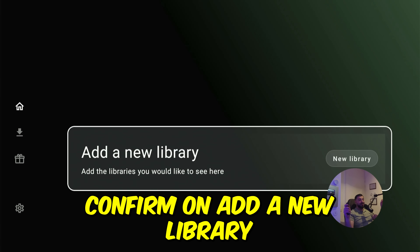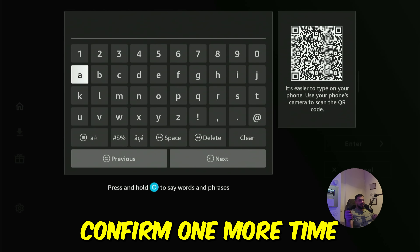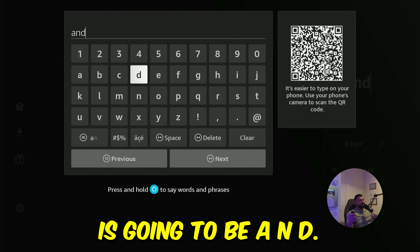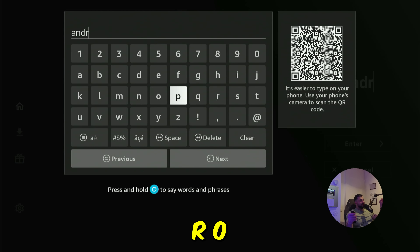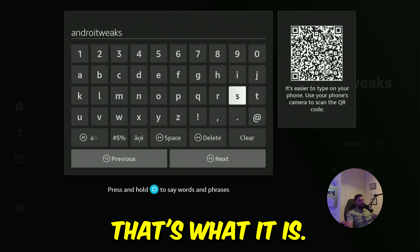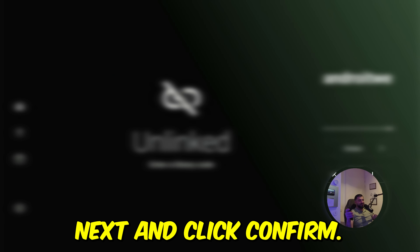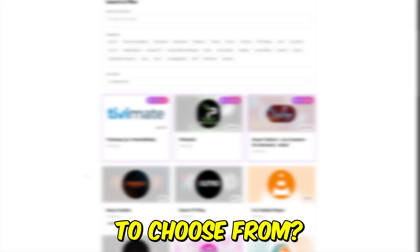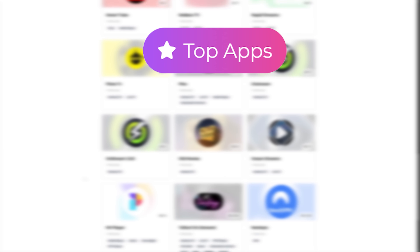Click confirm on "Add a New Library" and click confirm one more time. The keyboard will pop up. The secret code is going to be A-N-D-R-O-I-T-W-E-A-K-S — "Android Tweaks." Highlight Next and click confirm. You'll be taken to the secret code environment where you have over 80 applications to choose from. You'll always see the apps used daily right at the top — with these you won't need anything else.